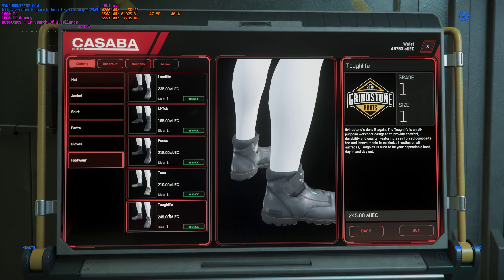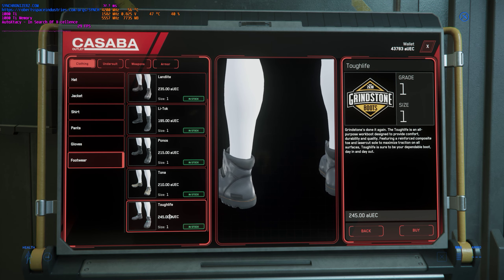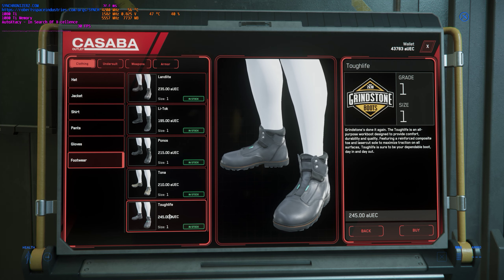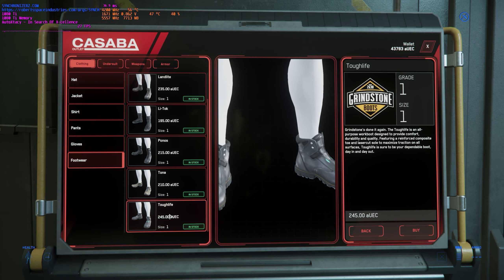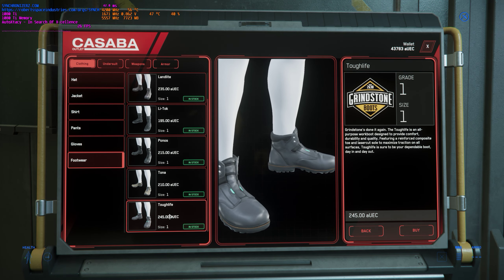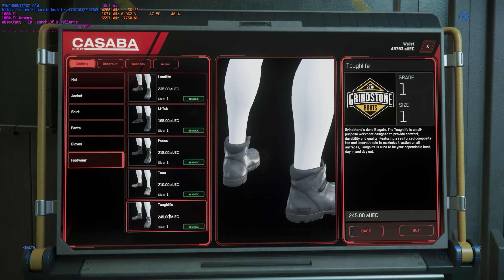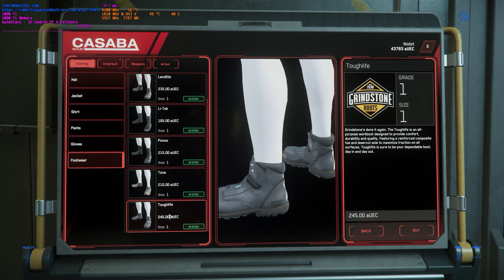All right y'all, this is on the planet Hurston in the Stanton system, in the city of Loreville at Laminys and Sons shop, and this is version 3.3.6. This is Auto Ecstasy — like, subscribe, and don't forget to check out synchronizers.com or the org website on robertsspaceindustries.com/orgs/sync. I'll see you in the next one.